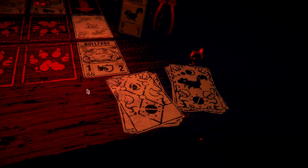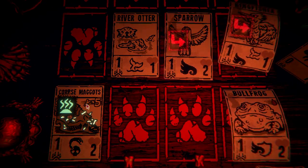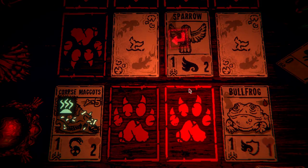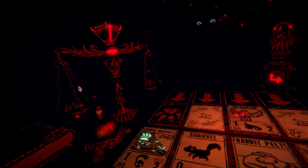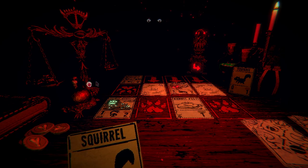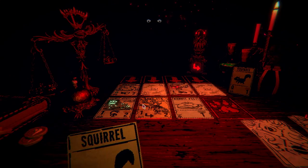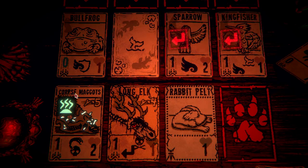Dang rabbit pelt — come on! Oh, how do my corpse maggots get out there? I literally don't know. I don't want to lose again. I'm gonna lose again, aren't I? That's probably a mistake. I think I'm gonna lose. Long elk — let's go. I think I'm still in a losing position. We're gonna have to use this squirrel. Oh dude — what? Okay, right there it goes. That was odd.